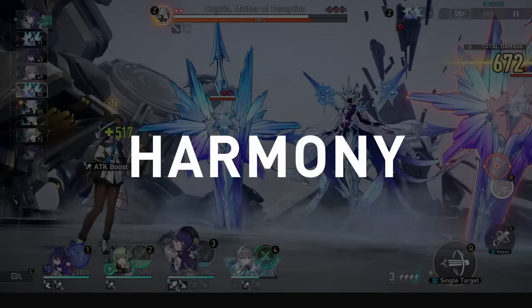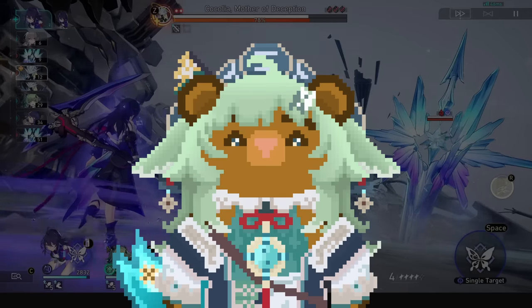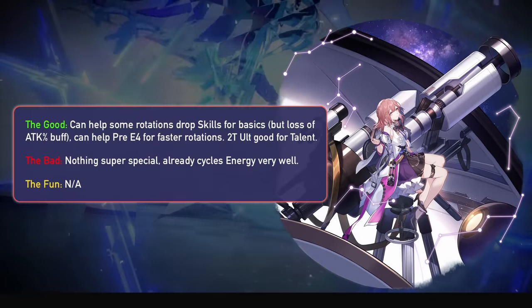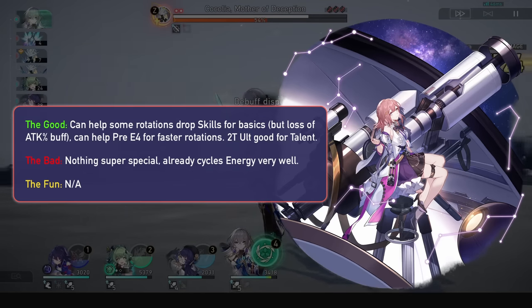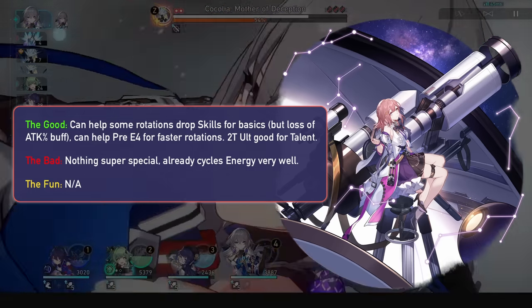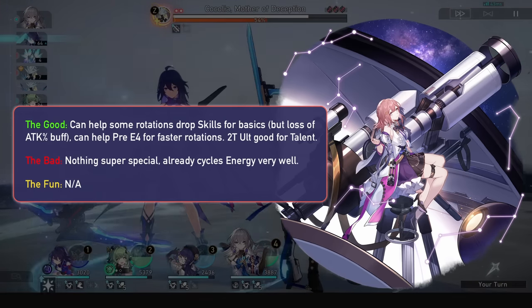Now onto Harmony units. Turning a skill into a basic if they don't need it is always nice, but let's see if there's anything special. For Asta, she rotates very fast already, and so apart from saving a turn here and there, there's no big breakpoint. She can help you not need that E4 energy sometimes, but Hua Hua's ultimate won't be enough to consistently benefit from it.